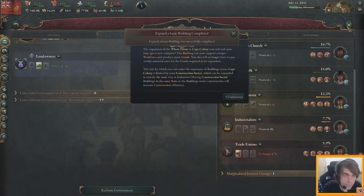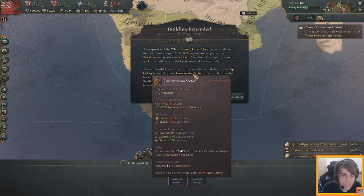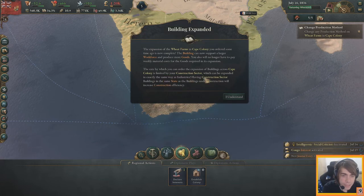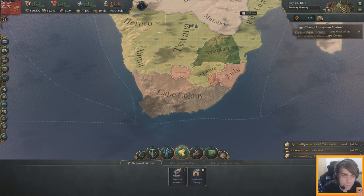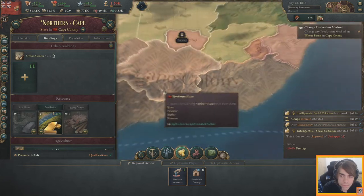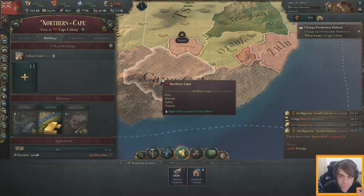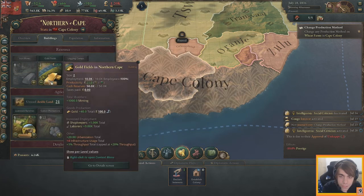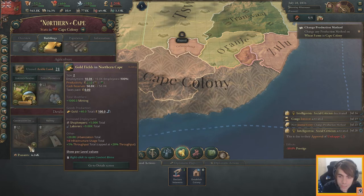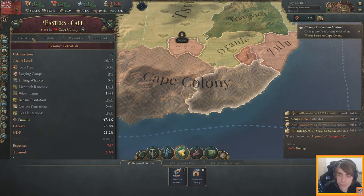First basic building completed! Ordering expansion of buildings is limited by the construction sector, which can be expanded just like industry. Having a construction sector building in the same state increases construction efficiency. Queuing construction sector expansion — that's the gold fields. It'll take 73 weeks — that's going to take forever.